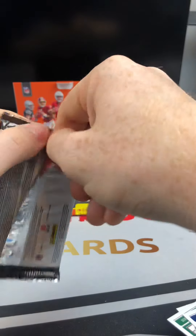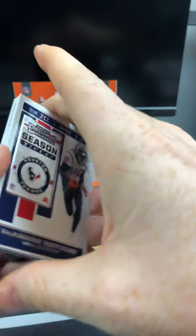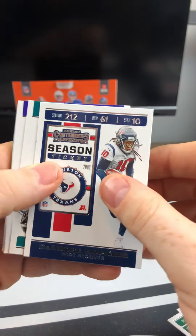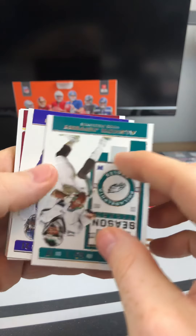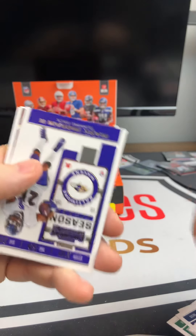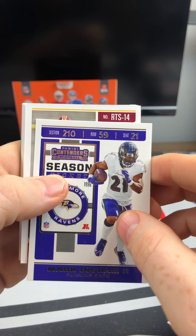Cam Newton — where is he going to be playing next year? Darius Leonard, George Kittle, there's a Von Miller. Here is the Rookie Round Numbers, Round Three — Josh Oliver and Quincy Williams for the Jacksonville Jaguars. Followed up by a Mike Evans, Patrick Mahomes — first time seeing this card so far — and a Jared Goff.